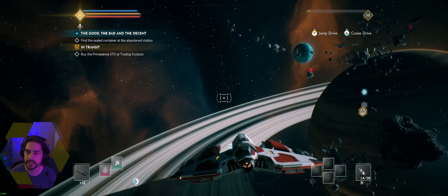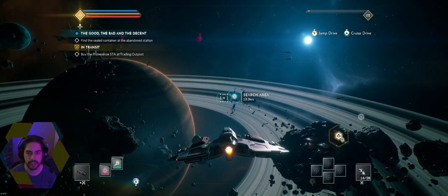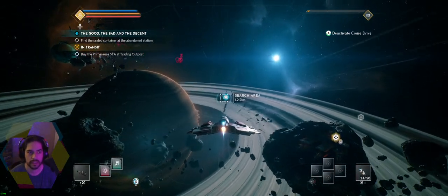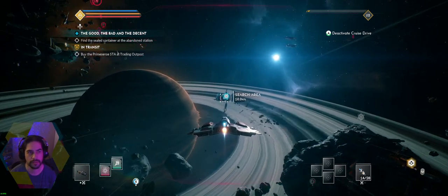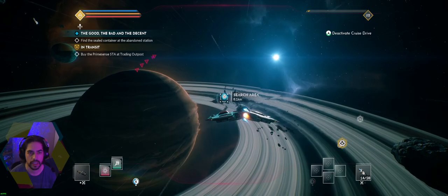We're also doing a side quest called 'Finding the Sealed Container at the Abandoned Station.' I think we already did find the sealed container — no, it says we've got to search this area. Alright, let's go get the sealed container and then we're going to buy the Prime Sense STA. Try to dodge all that bullshit.